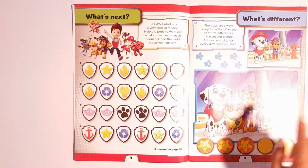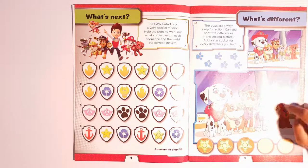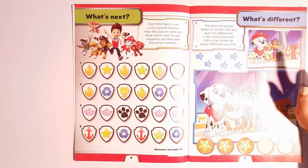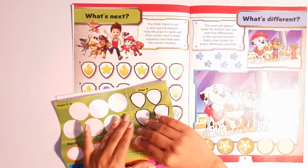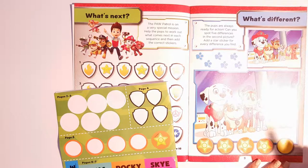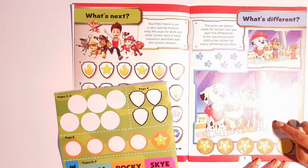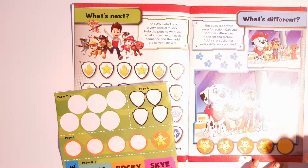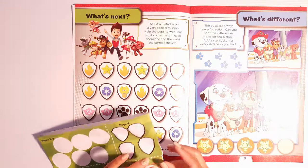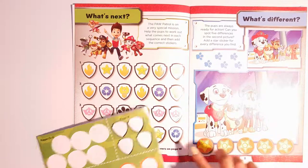Just two more stars to go. What other differences can you spot? In this picture Zuma only has one ear, but in the other he's got two. Let's add another star to our collection. And only one more to go — Skye doesn't have her badge. All done, five stars!